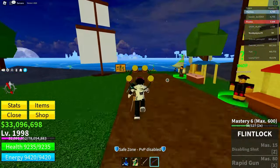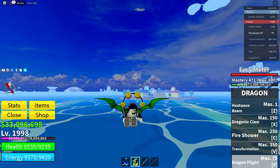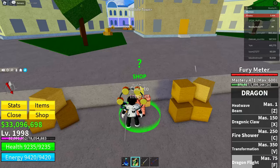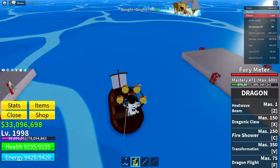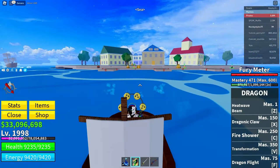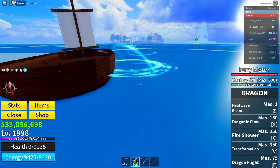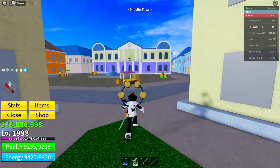Now fly over to Middle Town again. Go to the boat area in Middle Town — this is the boat area. Talk to the boat dealer and get yourself a free boat. Get in the boat, drive it a little, then jump off and drown yourself. Stay close to the boat while you do this.